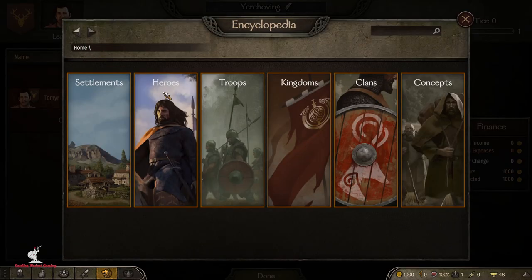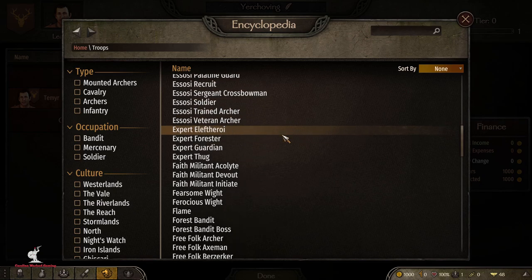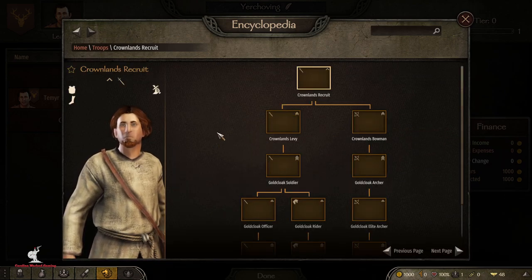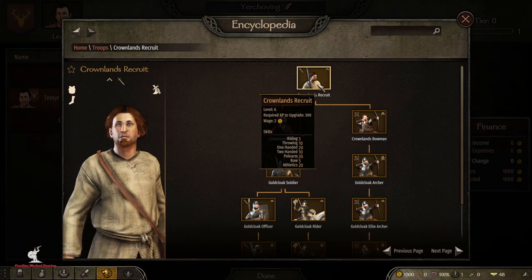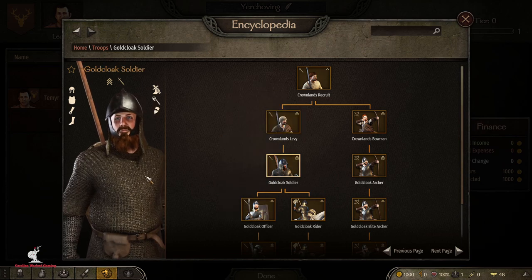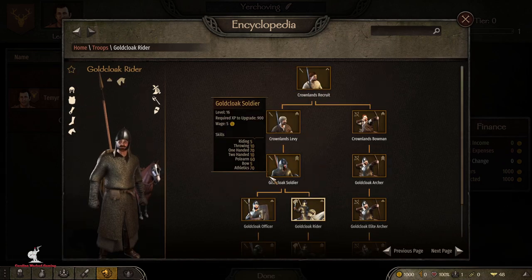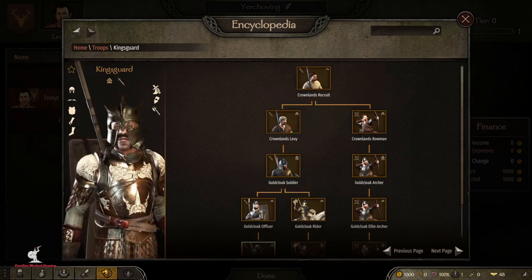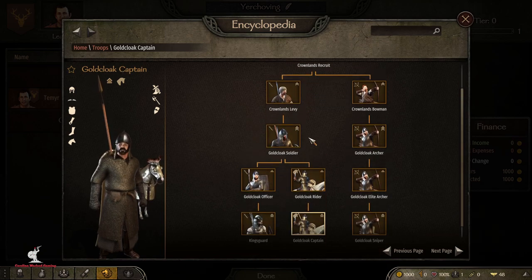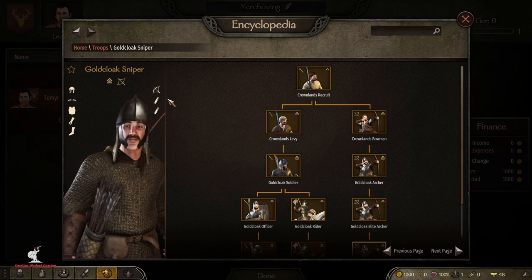The Crown Lands basic troop tree starts out with a Crown Lands Recruit, who can upgrade to a Crown Lands Levy or a Crown Lands Bowman. The Levy can go up to a Gold Cloak Soldier, who can then become either a Gold Cloak Officer or a Gold Cloak Rider. The Gold Cloak Officer can level up to a King's Guard, giving a way to get a King's Guard in the basic troop tree. The Gold Cloak Rider goes up to a Gold Cloak Captain. The Bowman goes up to a Gold Cloak Archer, then a Lead Archer, then a Gold Cloak Sniper.